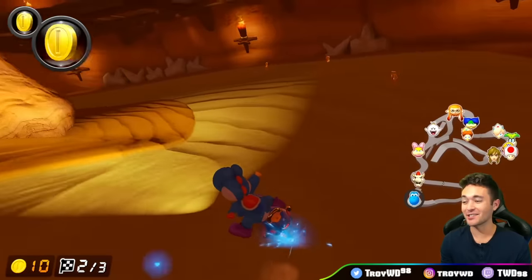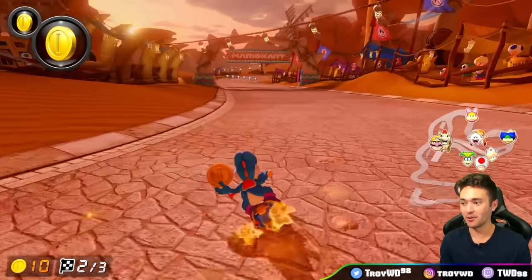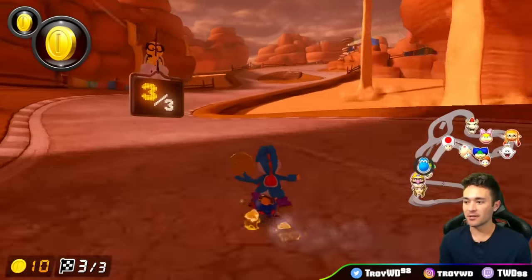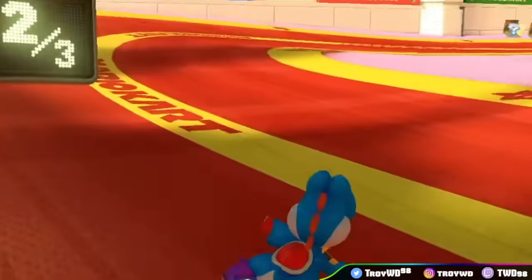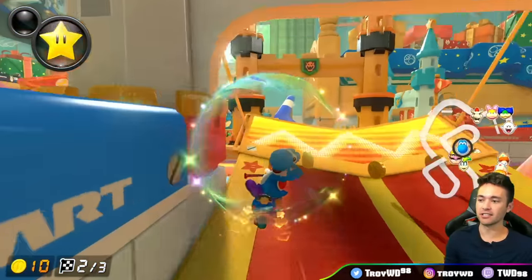Bone Dry Dunes — an extremely tough course on 200cc. And if you have a lot of coins, this one is even easier. But you can release your mini turbo into the dirt and right when you land, you cut the whole corner. This next one is on Ribbon Road. It's just like the last one — a really good off-road shortcut.